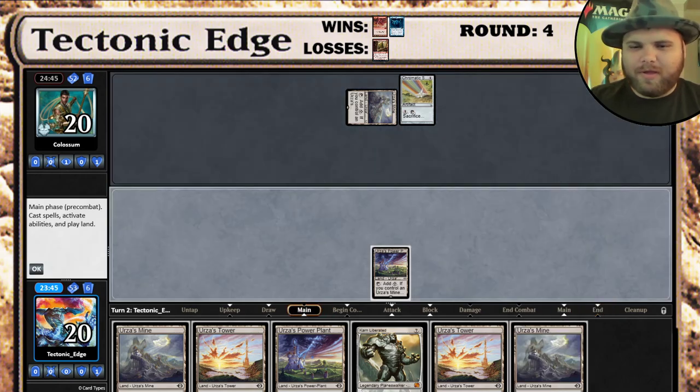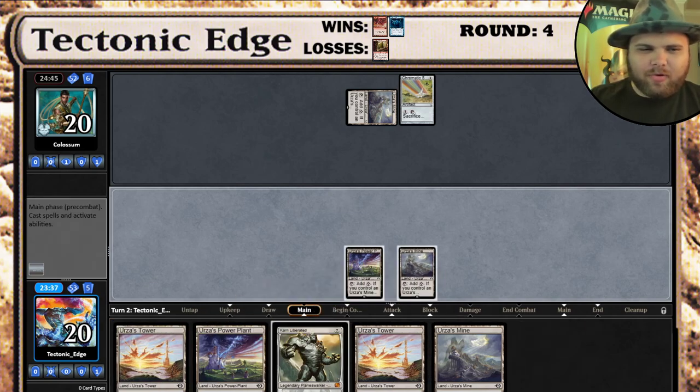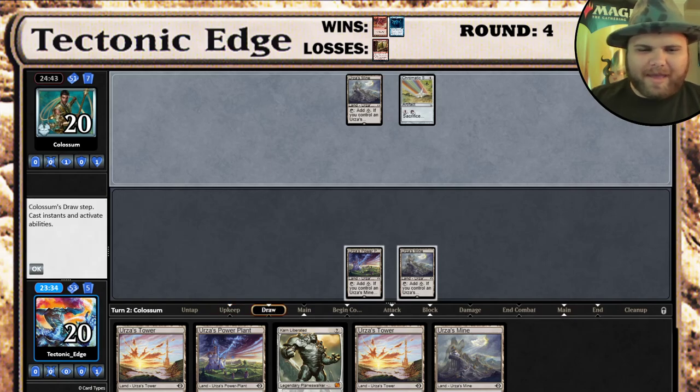We have a really good hand for this. Not too much we can do. There's the Devil Tron - that is Devil Tron. Even if they Ghost Quarter us, we're set. I think we've got Game 1 in the bag here.